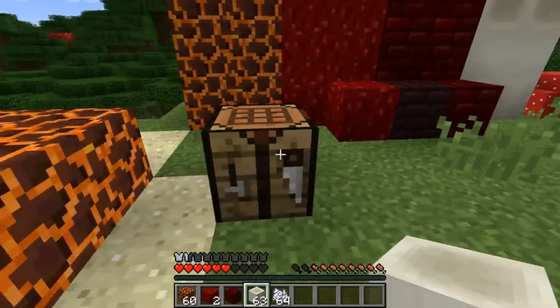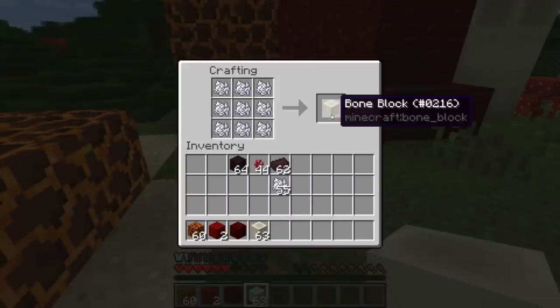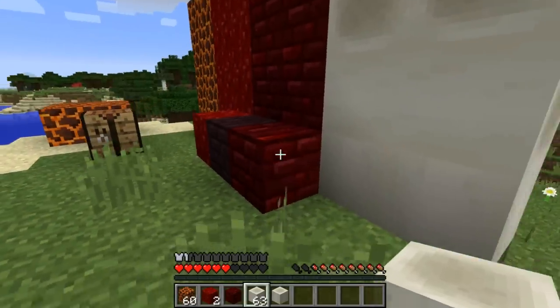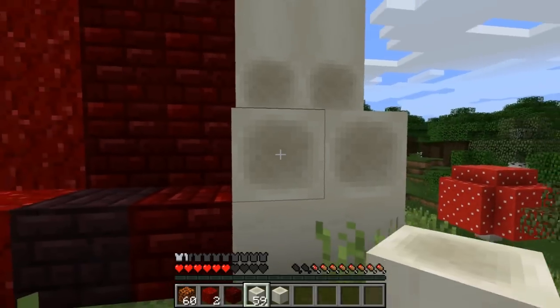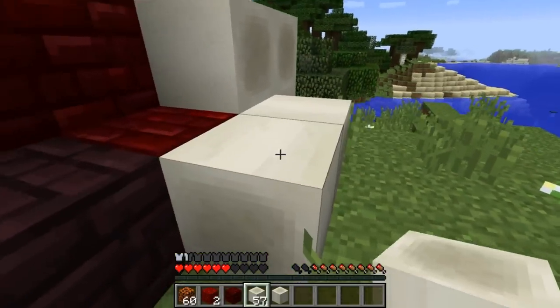Next we have the bone block. It can be crafted with nine bone meal in a crafting table. These bone blocks can be placed in a couple different orientations, just like logs - you can have the trunk section facing toward you or away from you.